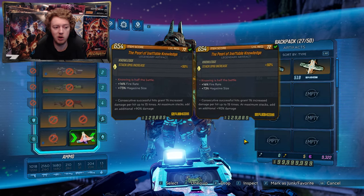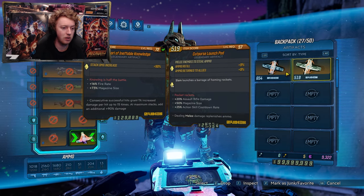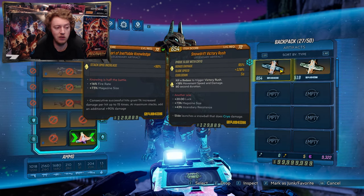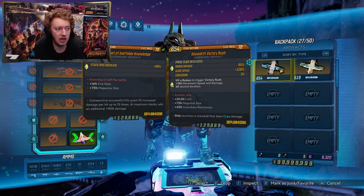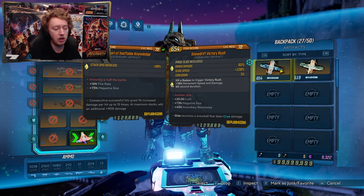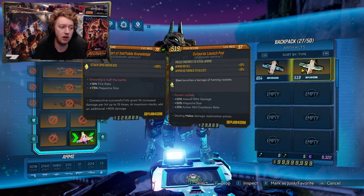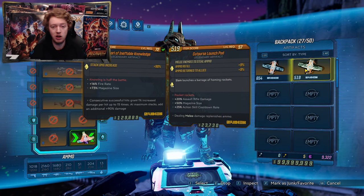For artifacts, to be honest they don't really matter. I can't think of a good artifact that would specifically buff Flak's pet damage, so I just kept the ones I usually use for Flak himself — for example the Pearl of Inevitable Knowledge, a Snowdrift Victory Rush, any Company Man you have, and I always keep a Cart Purse Launch Pad for ammo. Literally choose whatever artifact you want.